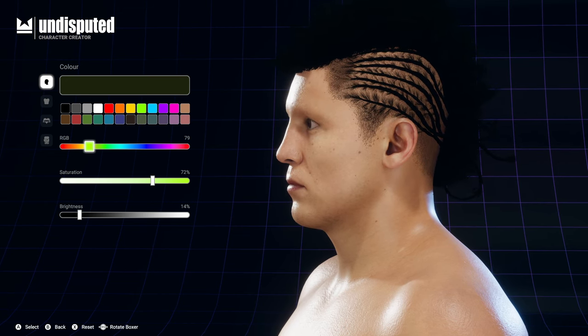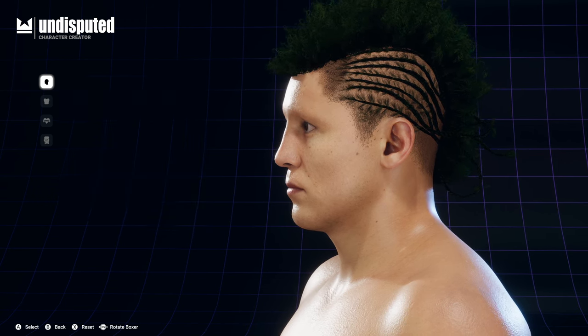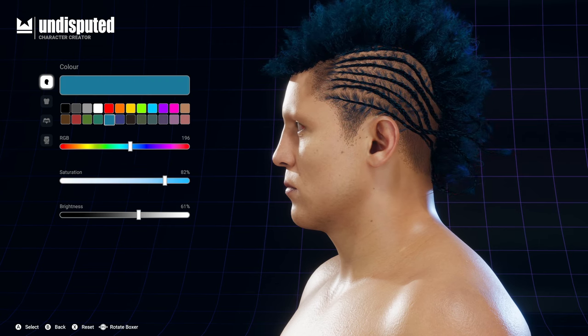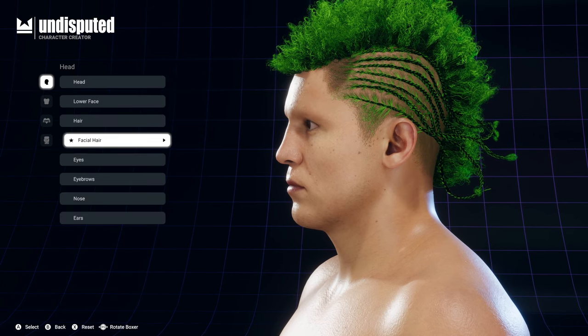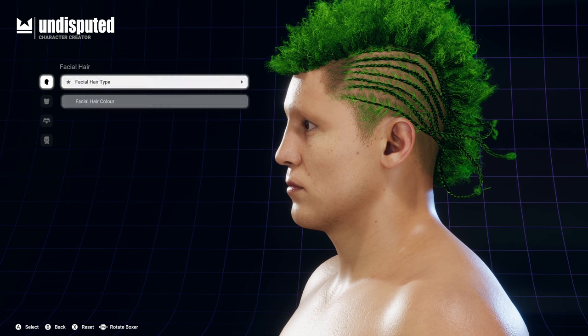You have to go through the customisation options, or if you really want to, you can actually take an in-game fighter. I didn't go down that route — I would imagine you'd be slightly limited. You probably won't be able to take an Alexander Usyk or a Tyson Fury; I would imagine it would be one of the lower ranked fighters on the game.